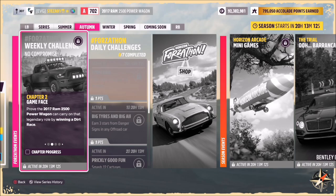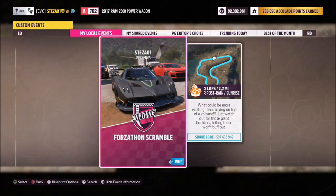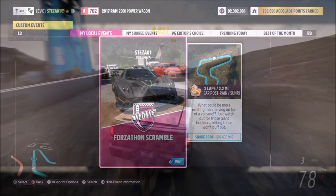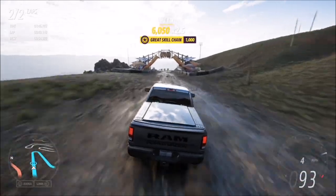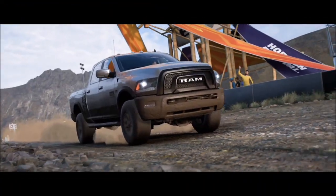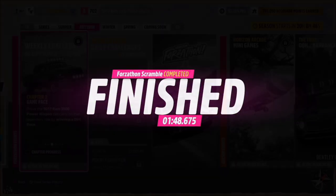The first challenge just wants you to win a dirt race. To do this I recommend heading over to the Caldera Scramble, which is where I have a blueprint race created for you called Forzathon Scramble. The share code is 597635942. It's two laps with no AI driver tires, and all you have to do is complete it once. You're guaranteed a win no matter how fast or slow you go, because there's no opponents to beat so you're always going to finish first.